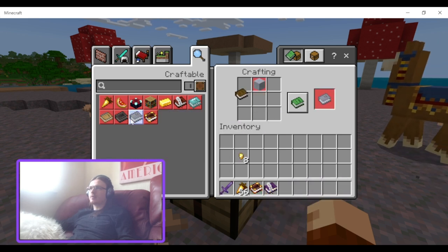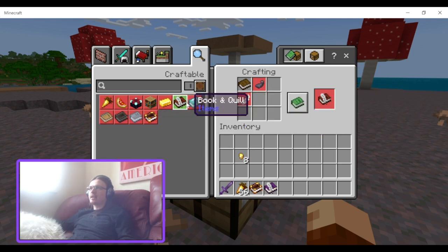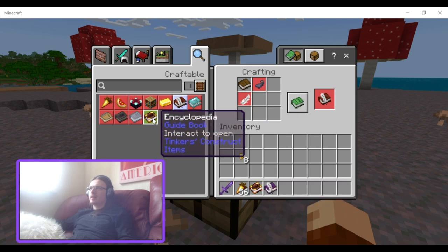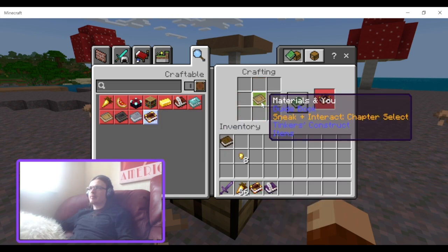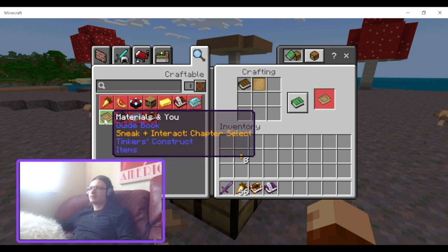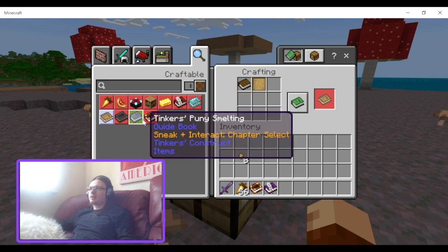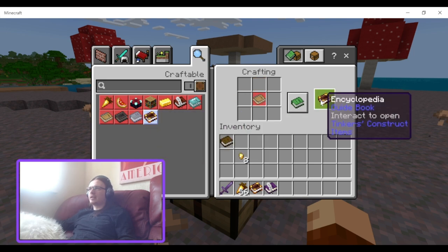Yeah, there's that one. I guess they forgot to add the gold nuggets. I think it was supposed to be the Materials and You book surrounded by gold nuggets, but I guess they just forgot to add the gold nuggets.